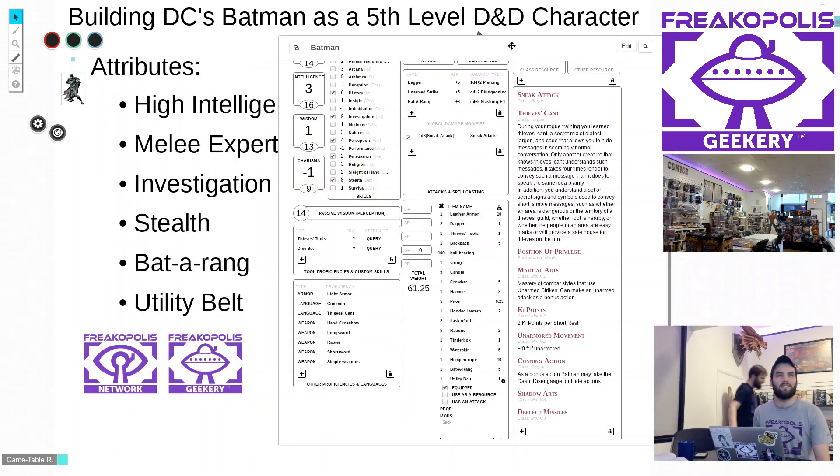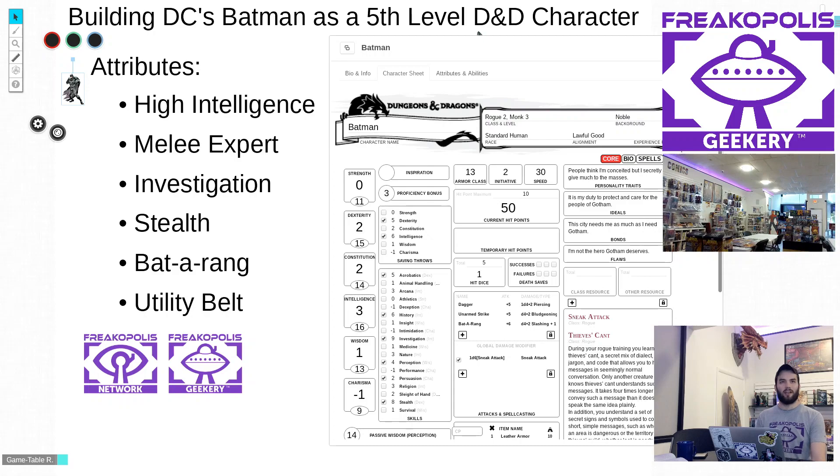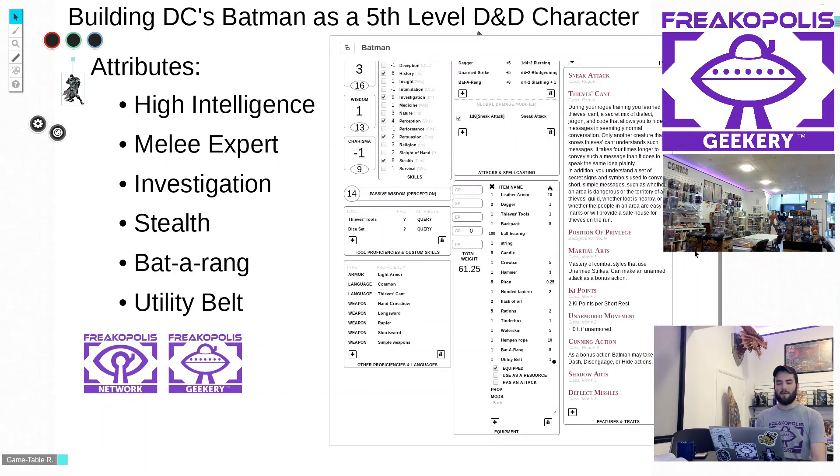This is our sort of final piece of the Batman puzzle. We're going to try to do this on Saturday nights, making different pop culture characters each night — some from comics, movies — as D&D characters, within the limitations of making a real playable D&D character at 5th level. Hope you guys are enjoying this.